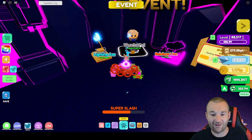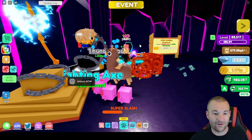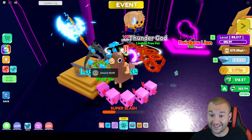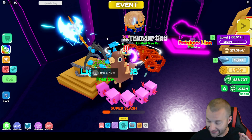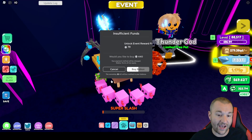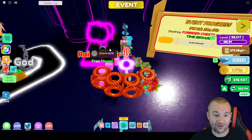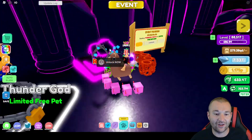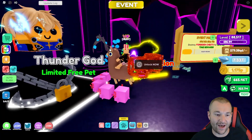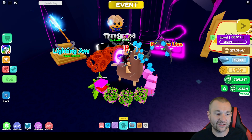Once you help break a chest and we reach the milestones, you'll be able to collect the awards. The first one is the Lightning Axe — this is probably the coolest weapon I've seen in the game yet. The graphics are absolutely stepping it up. The second milestone reward is the Rainbow Lion mount, which looks absolutely amazing, and the last one is the Thunder God pet.